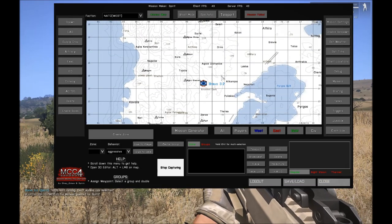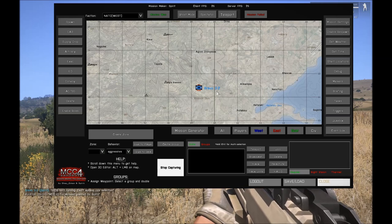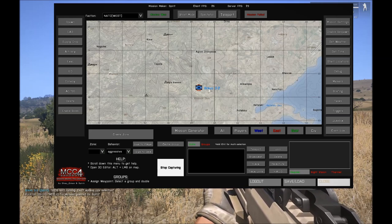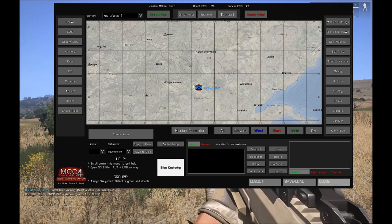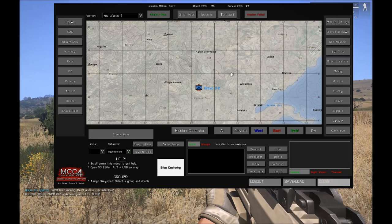Hello everyone, this is Spirit from MCC. I'm here to explain some stuff about Gaia. Gaia is the artificial intelligence behind MCC which has been designed specifically for MCC. Gaia stands for Greater Artificial Intelligence Awareness.